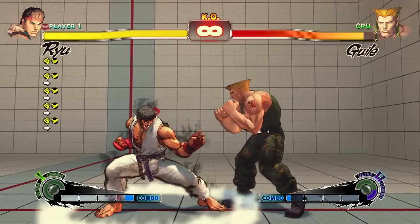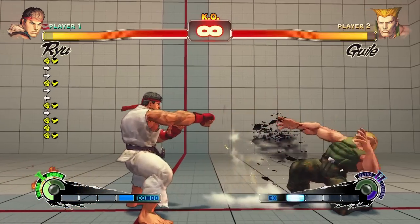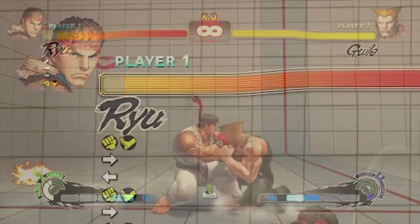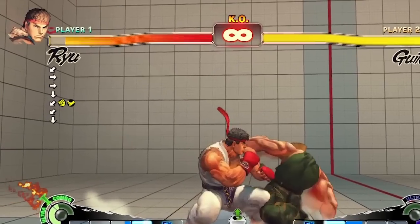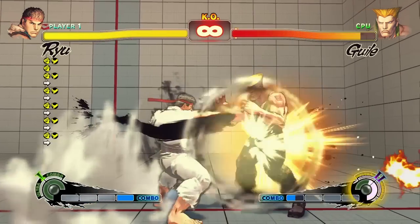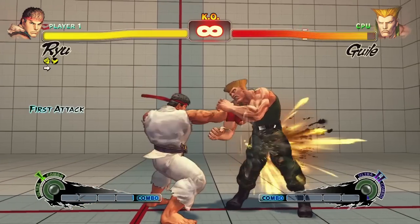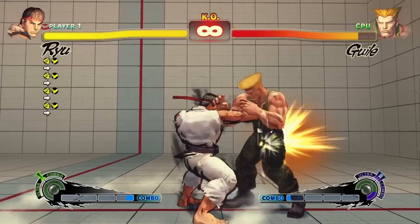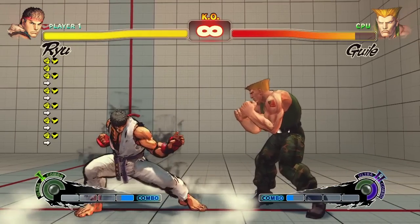Simultaneously holding medium punch and medium kick initiates focus armor, which absorbs one hit from the opponent. Releasing medium punch and medium kick initiates the focus attack. Absorbed health regenerates slowly over time. Blocking while you have absorbed health causes regeneration to pause, and being hit causes all remaining absorbed health to disappear immediately. There are three levels of focus attack, and the duration that you hold medium punch and medium kick determines the level that comes out. Level 1 is performed by immediately releasing the buttons. Level 2 is performed by holding the buttons for a moment before releasing, indicated by a white flash. Level 3 is achieved by holding the buttons until the attack comes out on its own, indicated by an additional white flash.